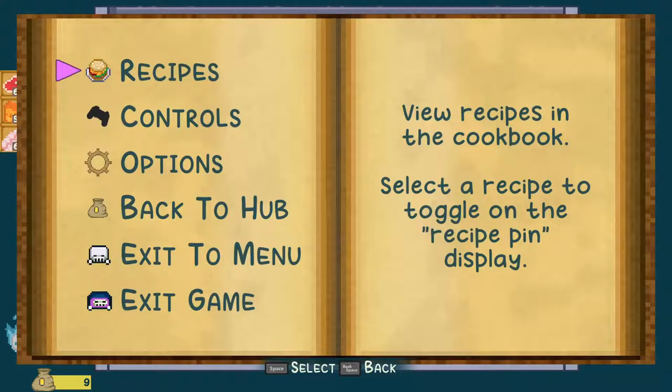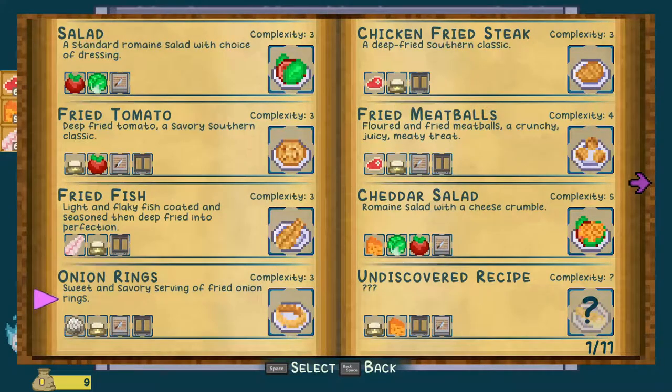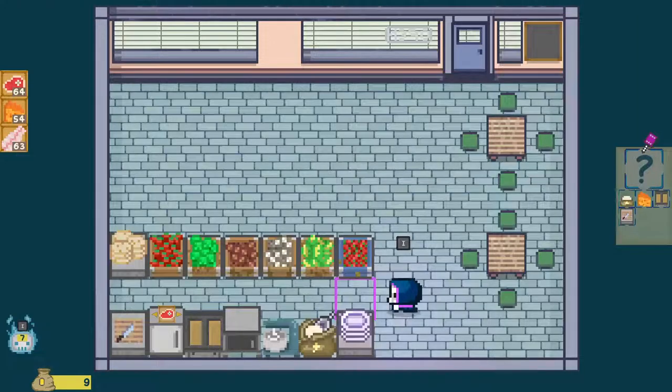I'm discovering recipes. Wait, wait, wait — I have this undiscovered. Let's pin this little guy and discover him. Back. So that is cheese, chop, flour — and it's gotta be the cheese that gets chopped because you can't chop flour.